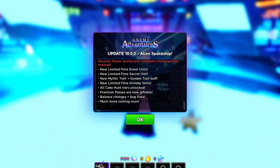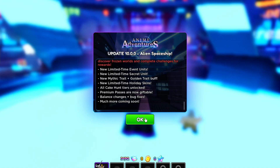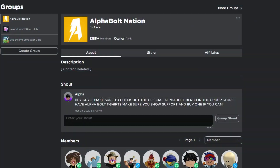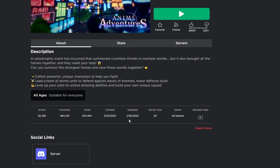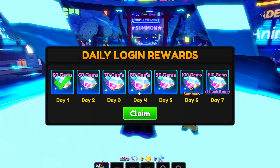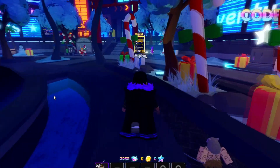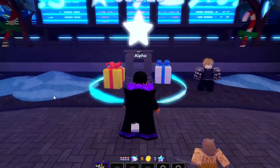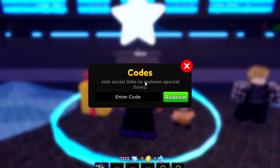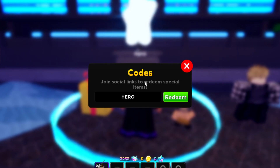There are new codes for this new update so we're going to check out what they give us. I'm not sure if this update came out today or yesterday — let me check. It looks like it updated today. Let's claim the daily reward first. To redeem codes inside Anime Adventures, right when you spawn into the game go straight to the code section where you can enter them.